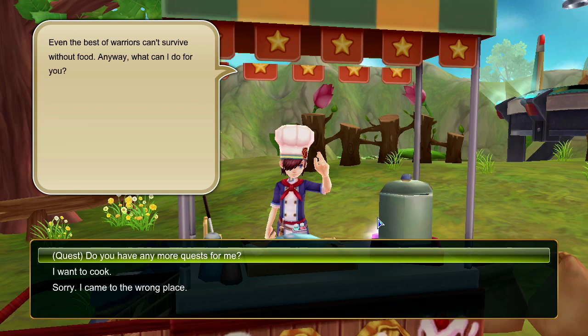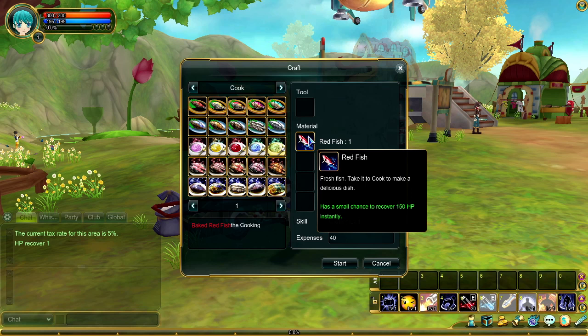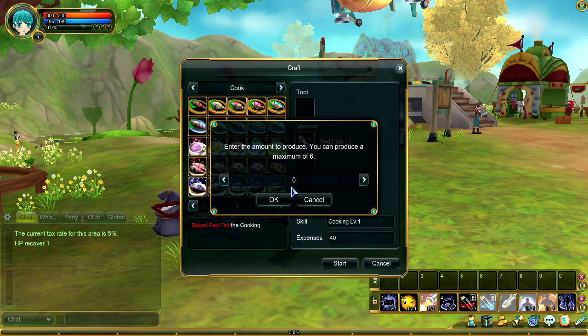To open the cooking window, talk to the chef and then click this dialogue option. With the cooking window open, pick the recipe that you want to make. If you have the required ingredients, the chef can cook it for you. Easy as that.